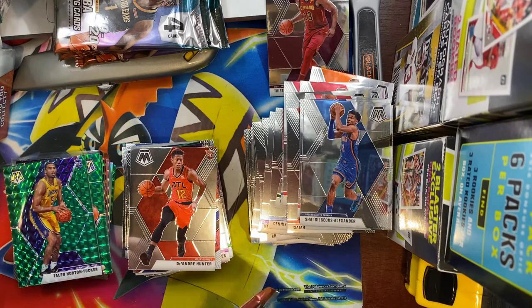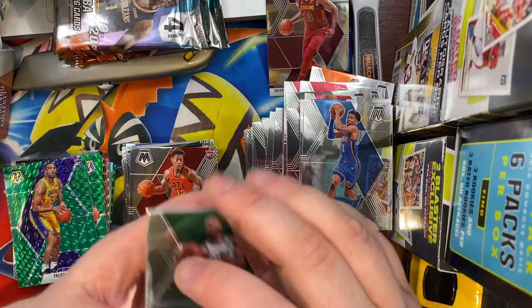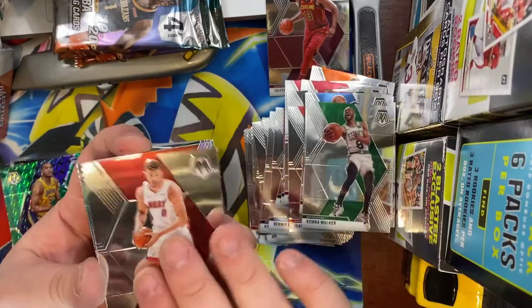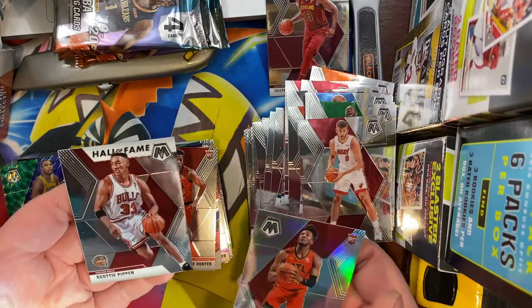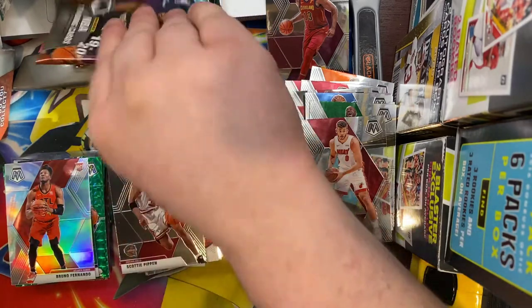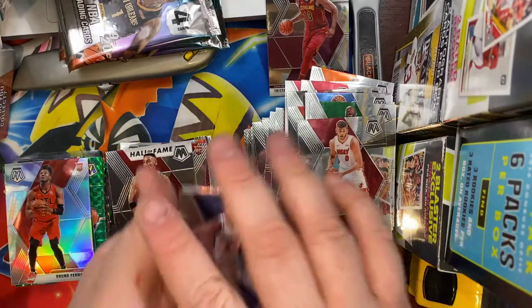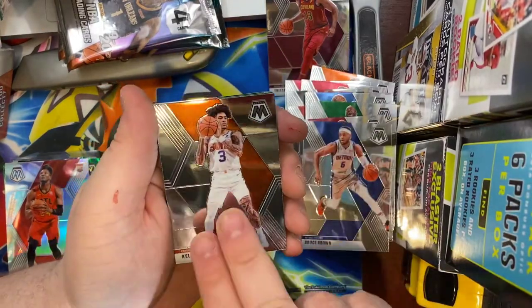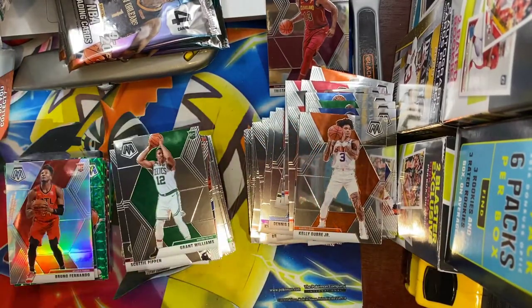Put the Giannis down there with our boy Zion — it's probably one of the better hits we've gotten thus far. Next pack: Kemba Walker, Kyle Leonard, a silver rookie card of Bruno Fernando, and a Scottie Pippen Hall of Fame — a nice little silver rookie. Next pack: Bruce Brown, Kelly Oubre Jr., Bobby Portis, and a Grant Williams rookie for the Celtics.